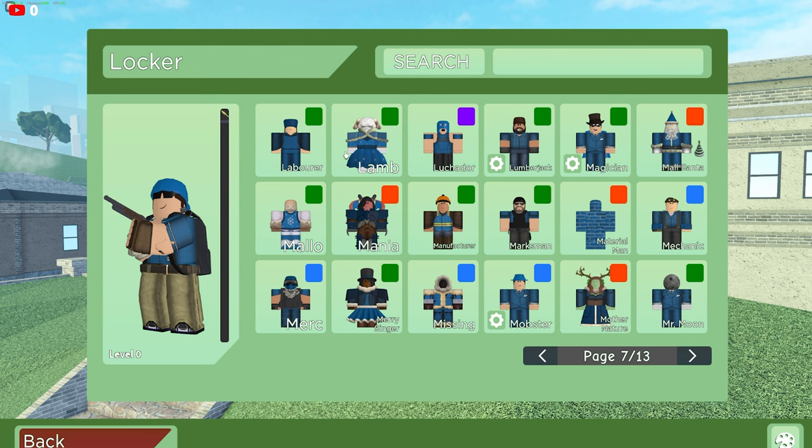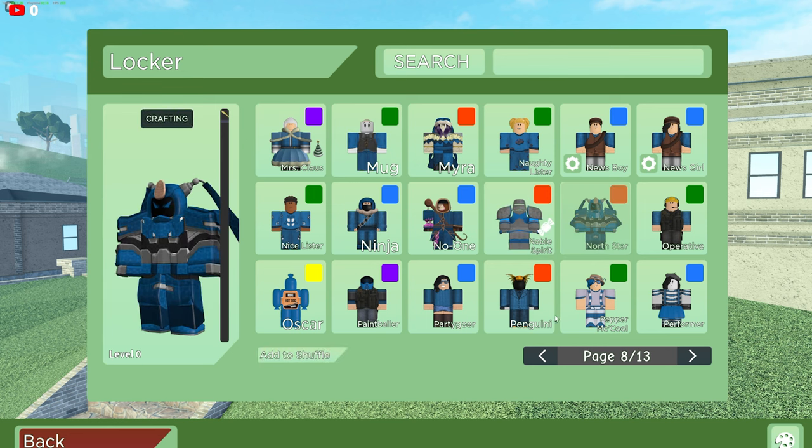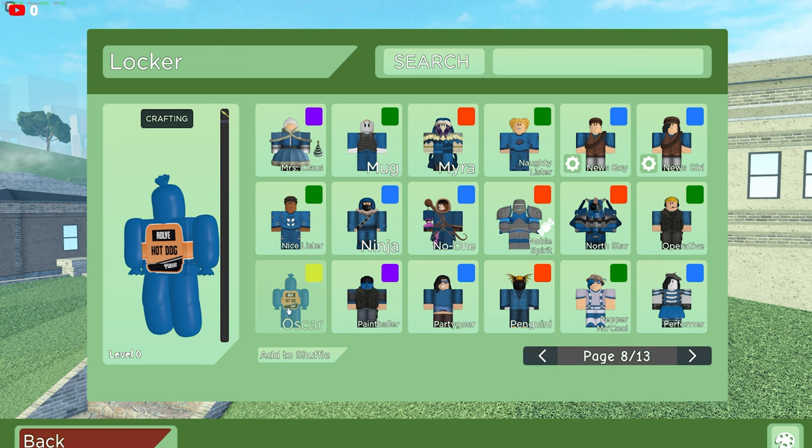On to page seven, we have some cool stuff — I'm not going to mention them, but as you guys can see they're on stream right now. On to page eight, we actually have the Mug, Noble Spirit, North Star, Oscar — which was the April Fool's one, which is cool.